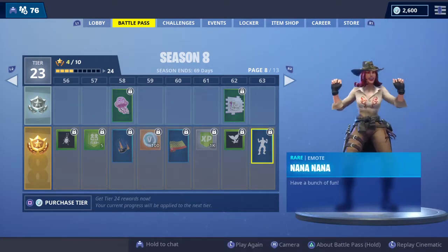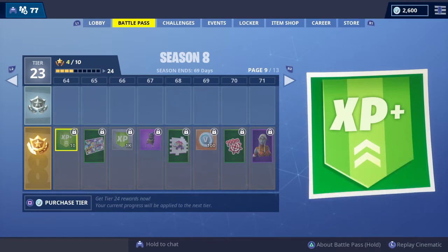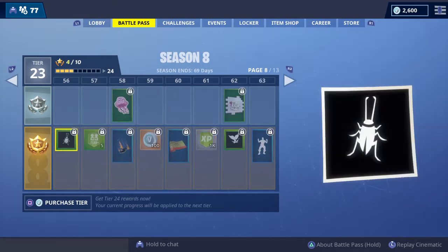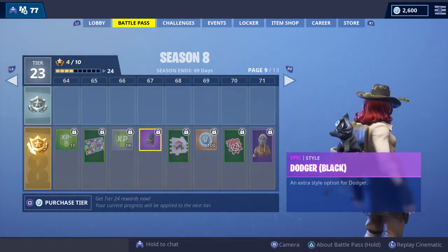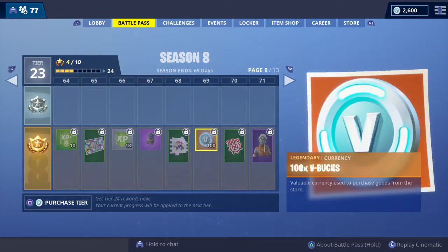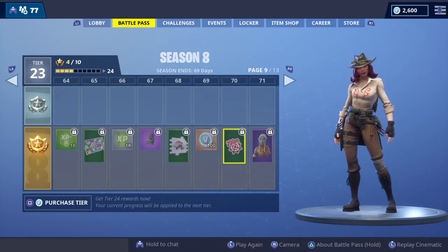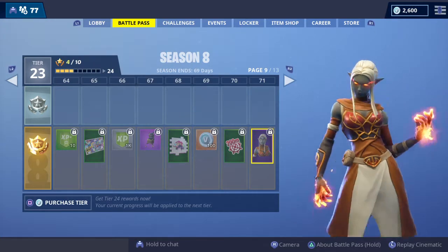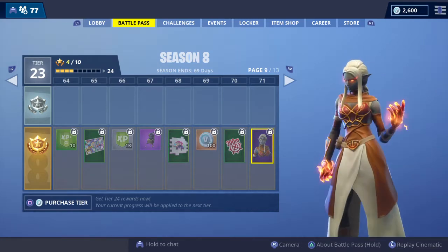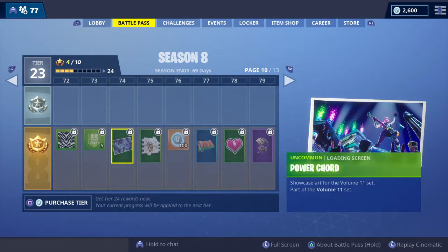Now this emote — if you remember that song, I think it was Peanut Butter Jelly Time or whatever — you'll recognize that dance from somewhere. We've got Dodger in black, the Bright Bomber spray, and a 200 metres emote. Then we've got Ember, which looks really cool with flaming hands. There are also some zebra stripes and a Power Cord loading screen.